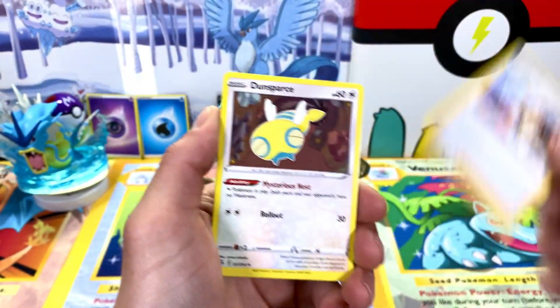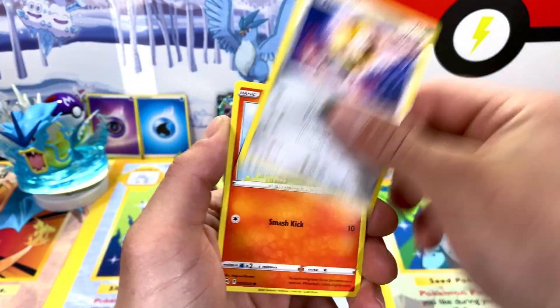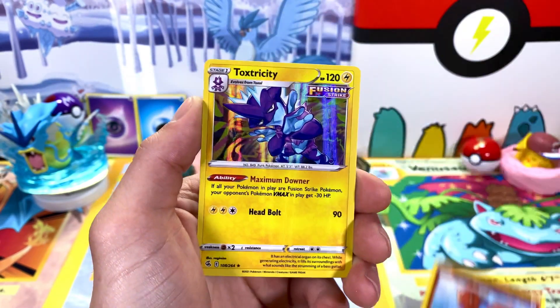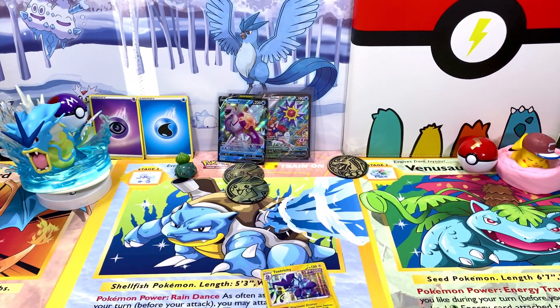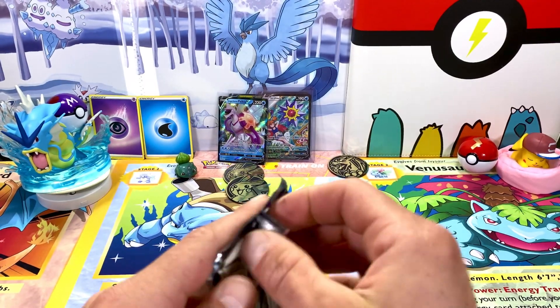Alright, finally getting into this Turtwig 10. Fire Energy to start — let's see if we can get some big hits. Pulled Toxtricity — we've pulled a couple of full arts of that out of the Crown Zenith, that was a really sweet card. And Chilling Rain is the last one in the pack.